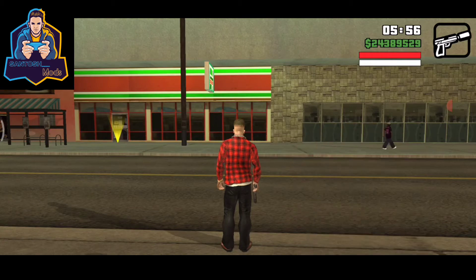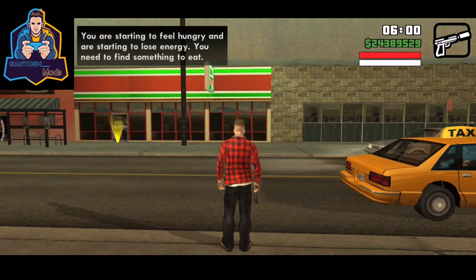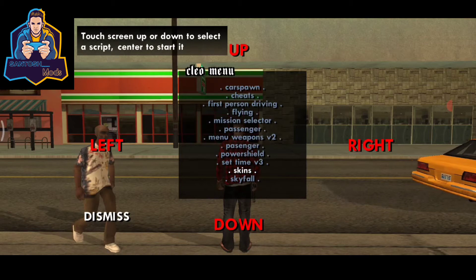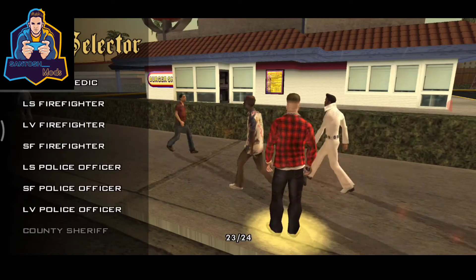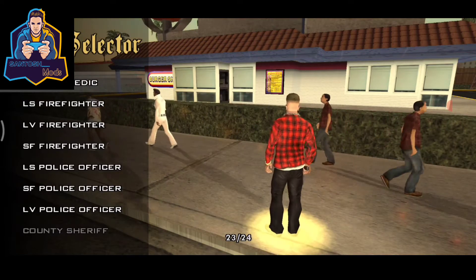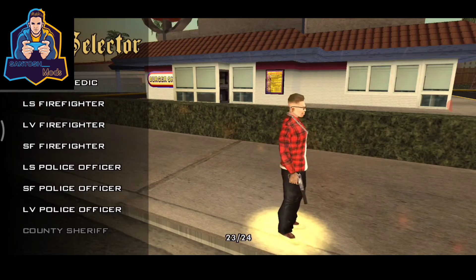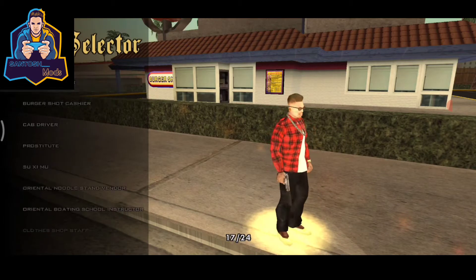The second method: we can spawn and recruit any character from the whole GTA San Andreas. First, open your cheat menu and go to 'Skins.' Any character from the game — like Big Smoke, Sweet — most players will know this cheat. I'll call CJ's girlfriend here.